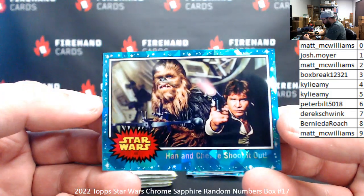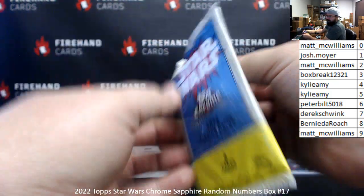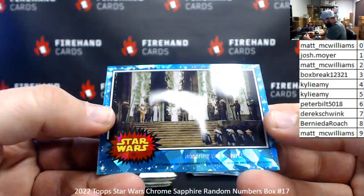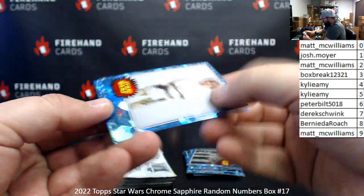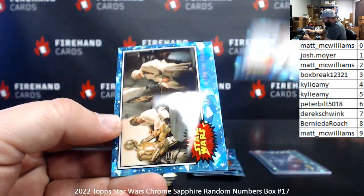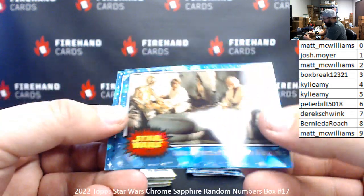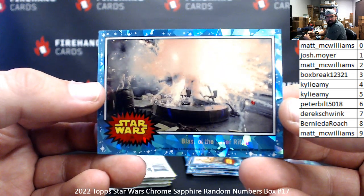Card 44, Han and Chewie Shoot It Out — spot four, Kylie Amy. Card number 90, Honoring the Victors — spot zero, Matt McWilliams. Card number 57, Mark Hamill, Luke Skywalker — spot seven, Derek Schwenk. Card number 28, Luke Agrees to Join Ben Kenobi — spot eight, Marita Roach. Card number 36, Blast a Laser Rifle — spot number six to Peter Bilt.